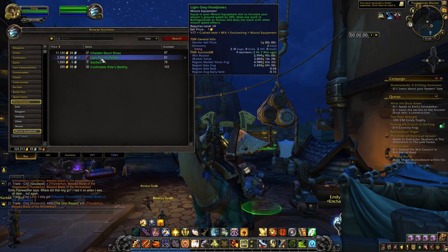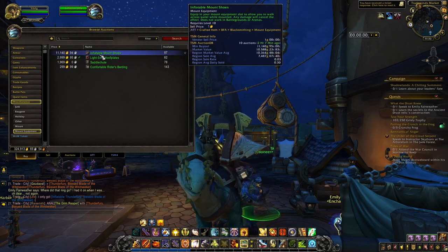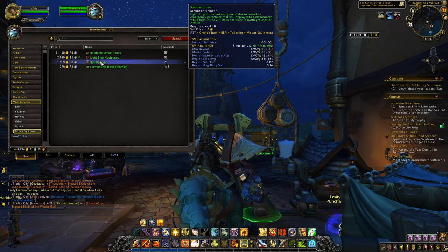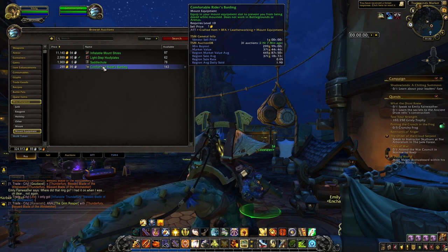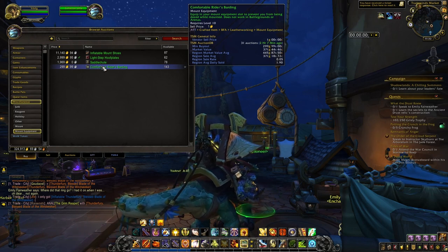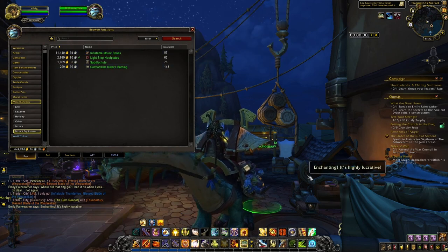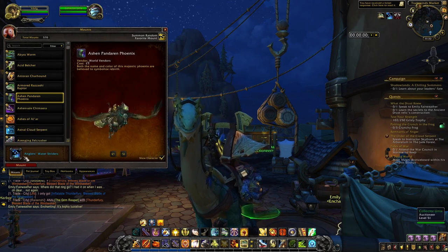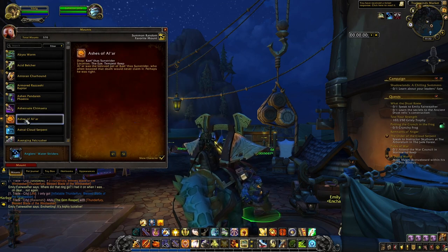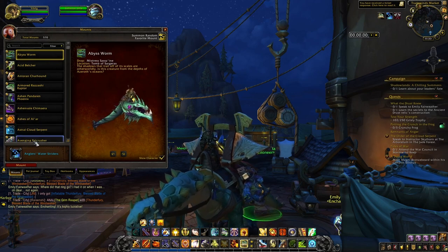For instance, you have one that can help you increase your mount's ground speed by 20%, one that can allow you to walk on water, one that gives you a parachute when you're falling, and one that can avoid being dazed. All these are very useful and in order to use them you just put it in the slot and it will apply for all your different mounts. You can of course only use one at the same time.